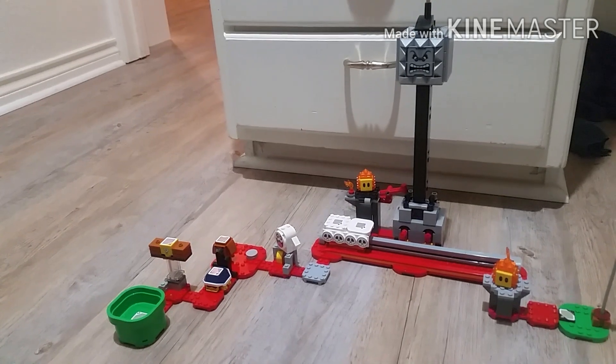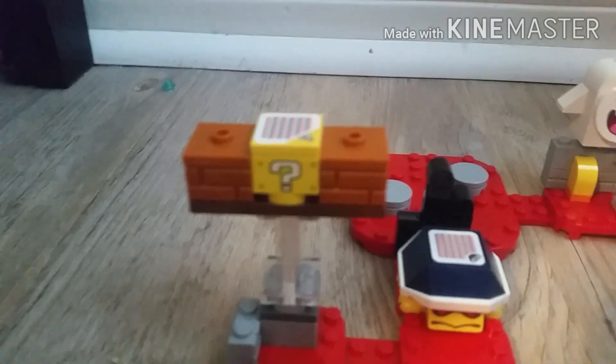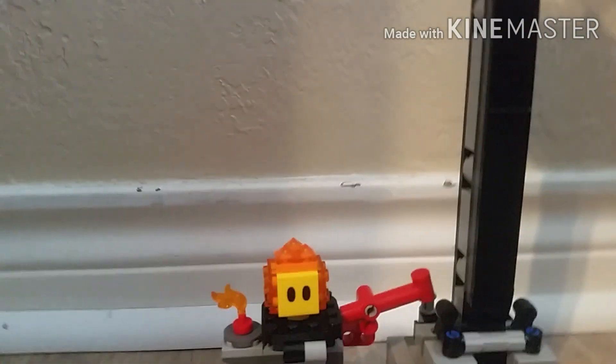So this ended up being the level. Mario is in for trouble. So what we have here is a start pipe — can't have that red. Then you have this, and this is where it starts getting red. And remember, red is lava, so it's going to be a really fun course. There's a question block, a rock thing, lava with some rocks to jump across, a peepa, a skull coaster, a lava bubble.